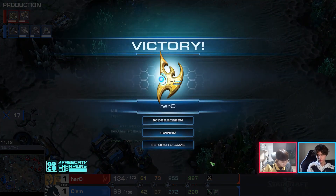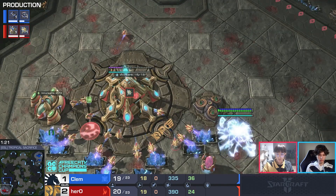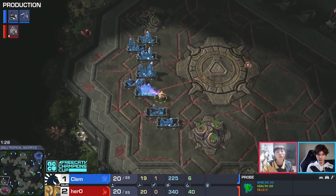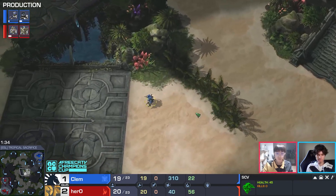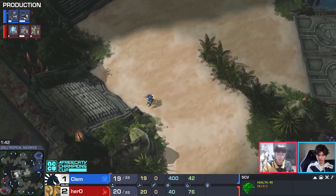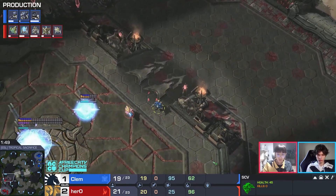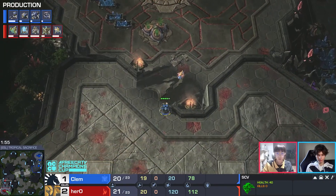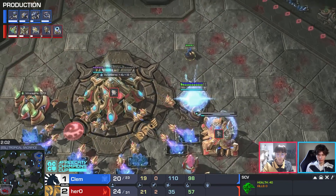Hero catches Clem just slightly out of position and that's all he needs. We head on to Tropical Sacrifice — a larger map. Hero has now switched it up — not doing the proxy stargate every game, went for standard stalker opening. Early game wasn't great but the transition was very solid. Are we going to see changes from either player? Clem has the confidence — he says even if I lost that last game, 50% of the time I probably win that situation.